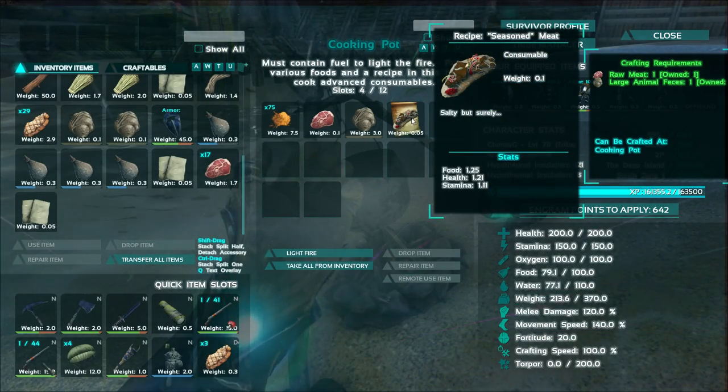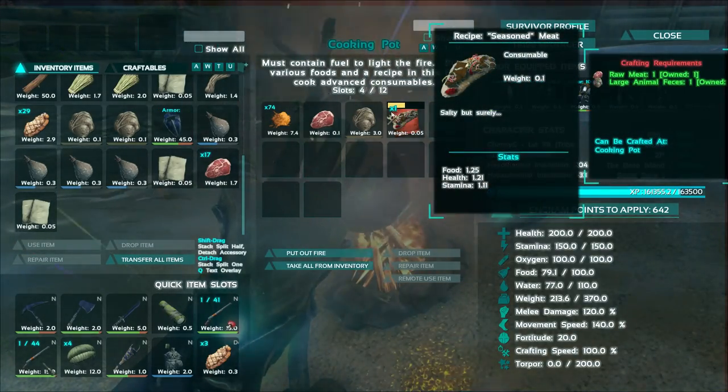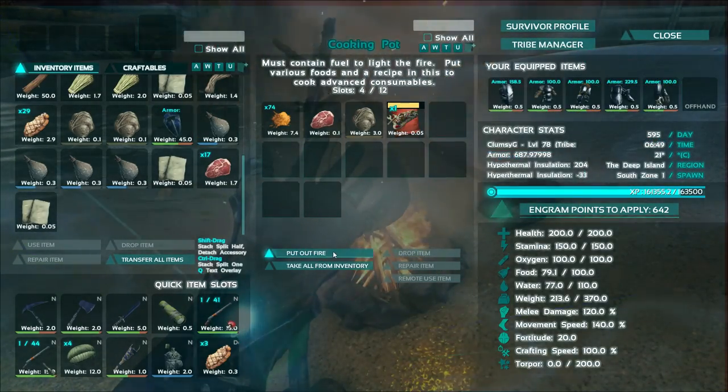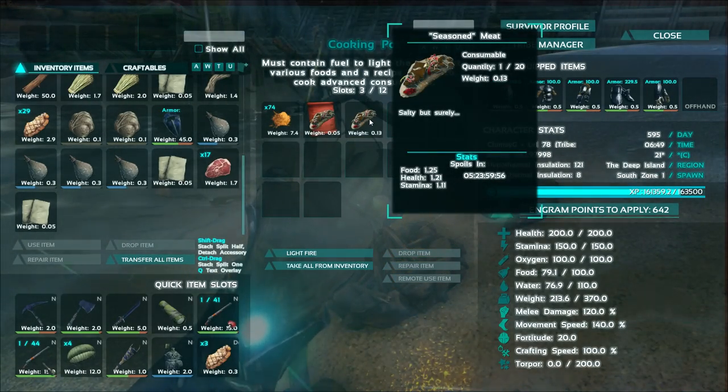We see that the crafting requirements are available now. Light the fire, and you'll see that bar there. Wait for that to finish, and voila! We have our seasoned meat.